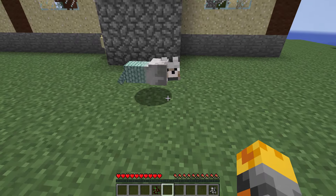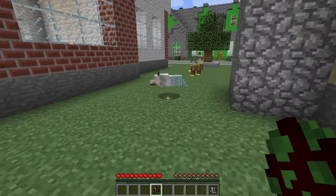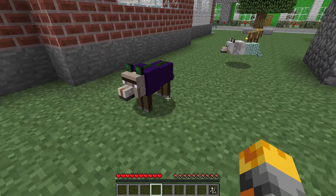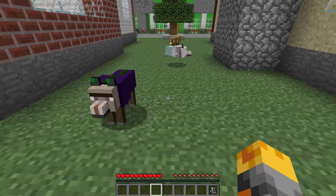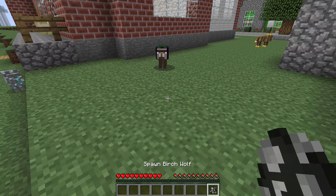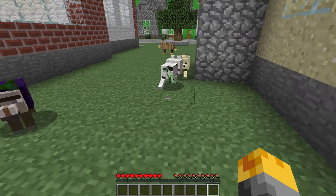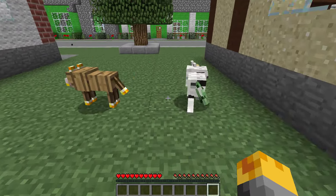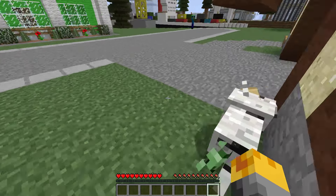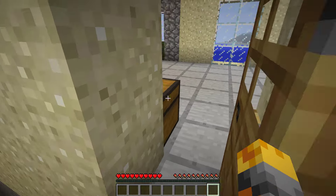I do want to spawn the torch wolf. Wow, I've never seen a torch wolf. Look, he's pretty much starting to get a light — he's sparking! I'm gonna call him Sparky. And let's spawn an ocean wolf. Guys, if you take any of these home, make sure to comment down below which ones you'd take! And we have a witch wolf — I hope this guy doesn't throw potions. Stay back, wolf! And we also have a birch wolf — so cute, it's got a crazy leafy tail!